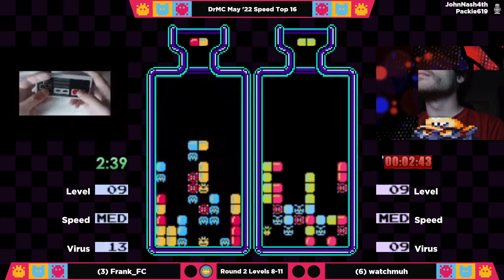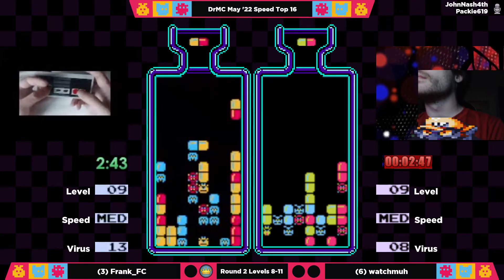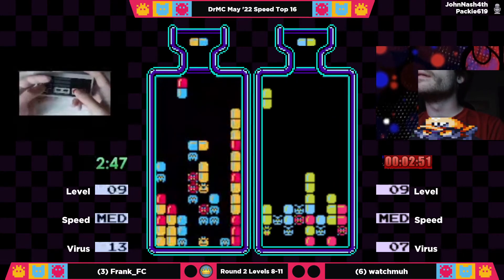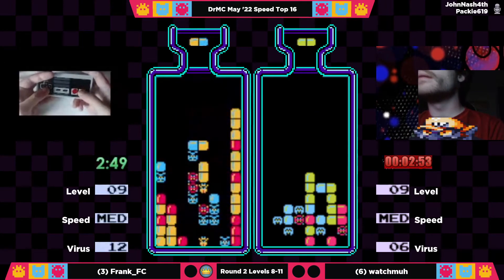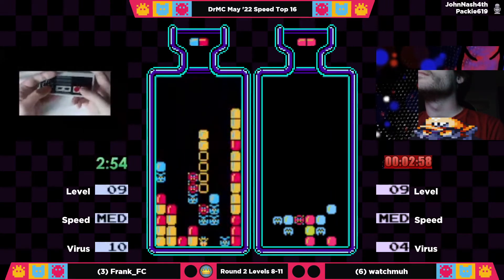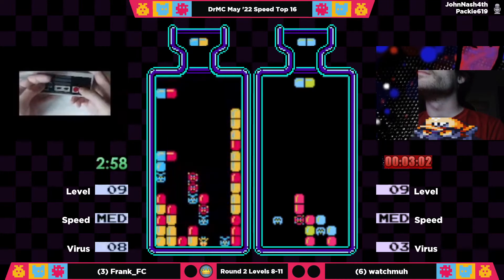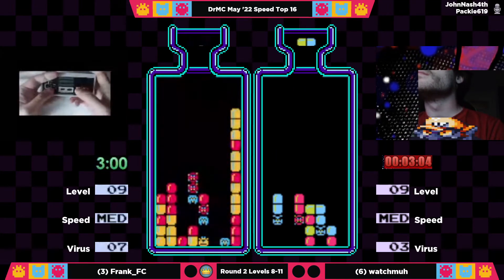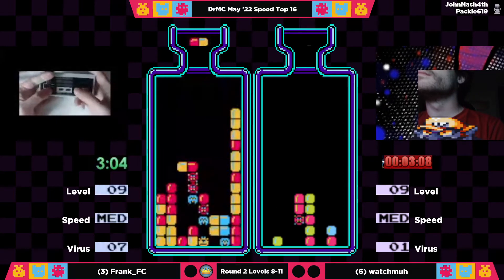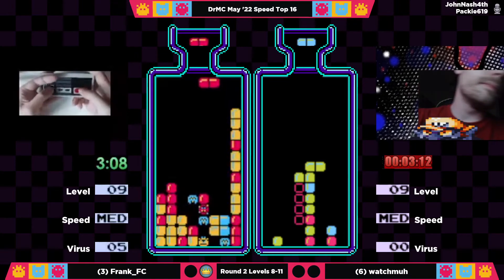Watchma keeping his own pace, doing some quick one-drop combos. He stopped setting up for the yellow on the left side, but that's not going to hurt him too much. He gets this horizontal — it's mostly blue on his board, and that's what's a bit worrying, but it's not possible to really pair any of them. He's getting the blues though, so that's the good stuff. Watchma burns through his blue viruses, and now he's out at 3:11.